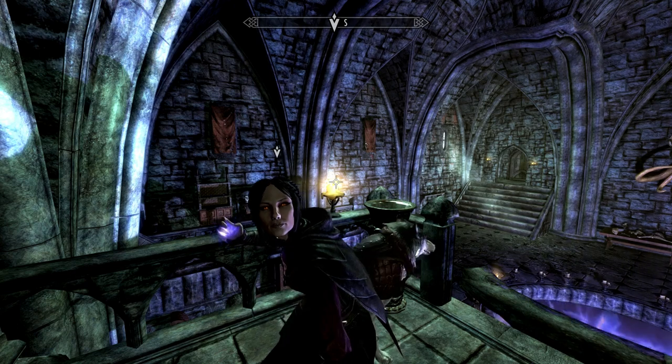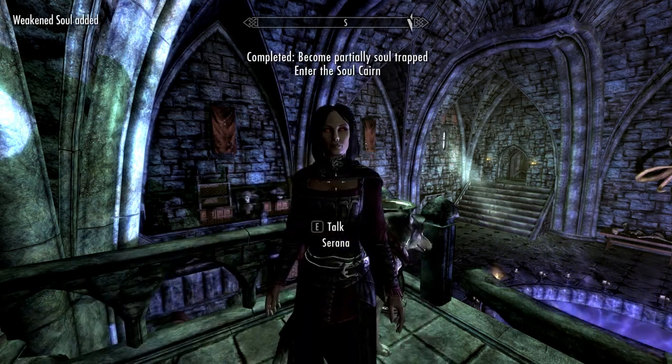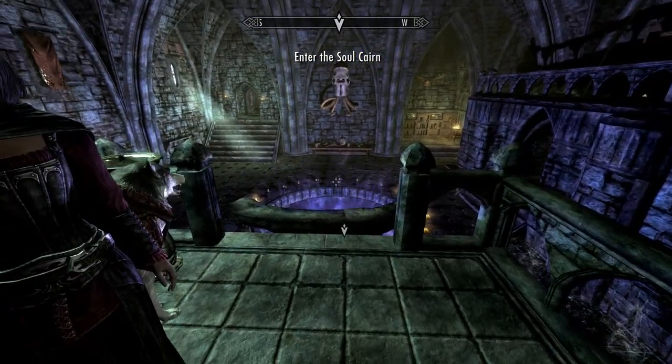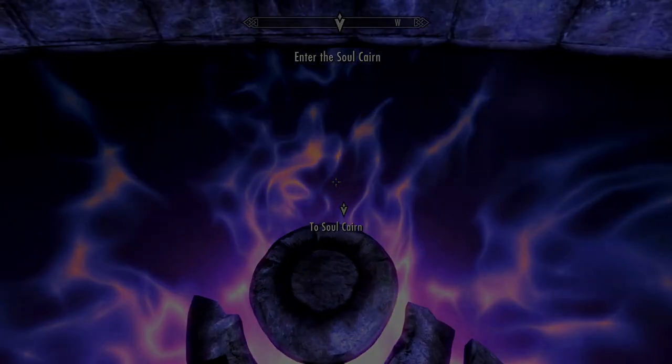I'm going to stick to character — I'll go for a partially trapped soul. As you wish — I promise to make this as painless as possible. Hold still. Just a little jig there. All right, so we're going into the Soul Cairn. Next episode we're looking for her mother. Thanks for watching, I'll see you next time, bye!